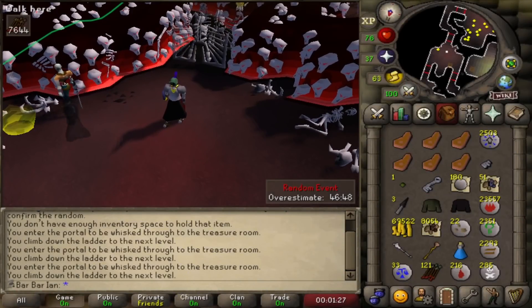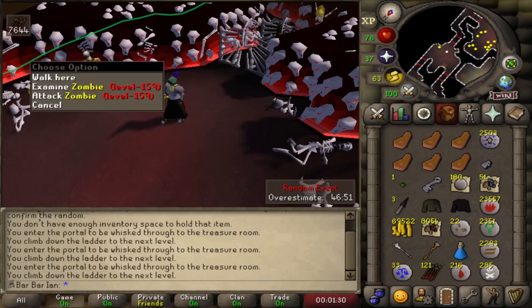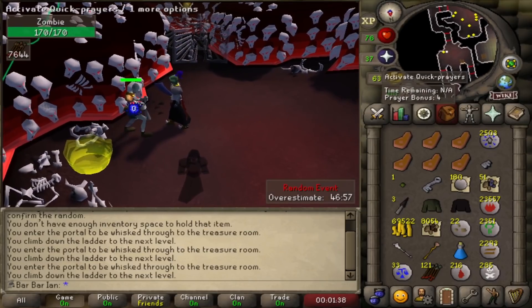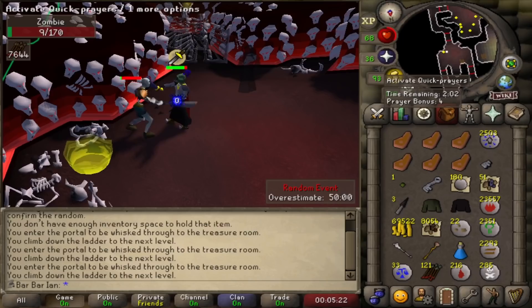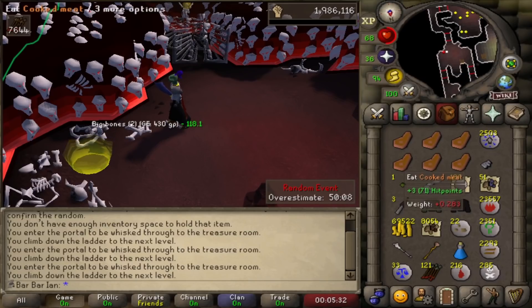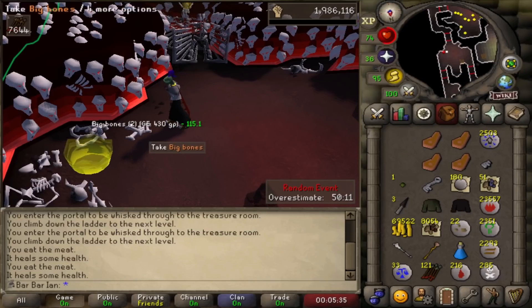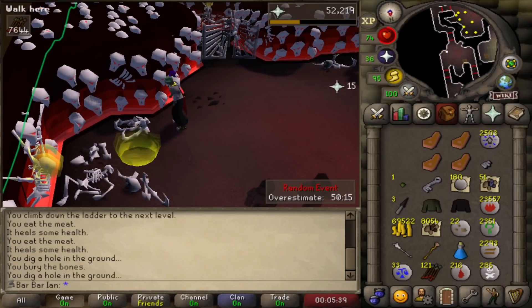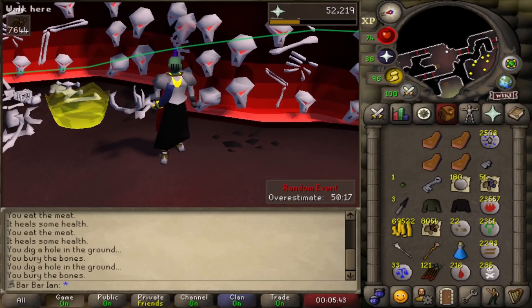When I started this chunk I said I wanted to finish off by defeating the level 159 zombie boss on the last floor of the stronghold, and I'm pretty sure I'm more than capable at this point. One last hit to finish this guy off - there's a 7, let's see what he drops. Some big bones - well don't mind if I do, I'll take those and bury them. That was the last task for this chunk. I guess it's time to roll for a new chunk.